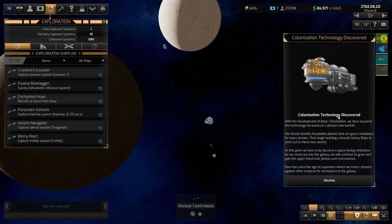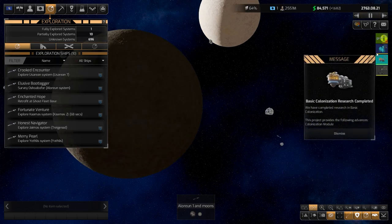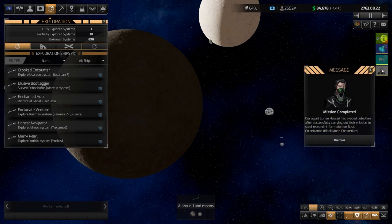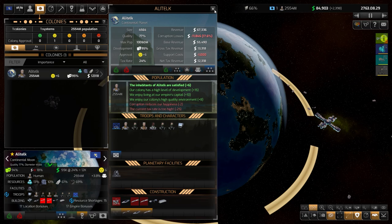This ship will carry on the mission I assigned and after that it will go on auto. We have colonization tech researched, which is great — our spy managed to steal that research. We are currently researching armor plating.